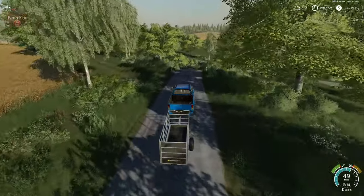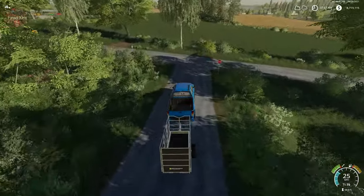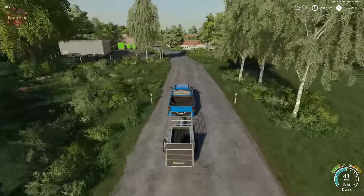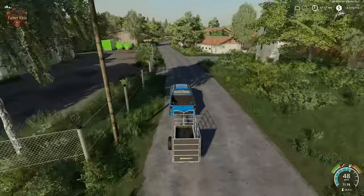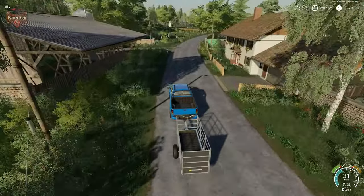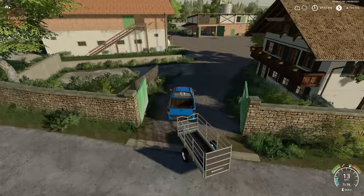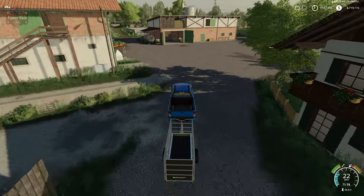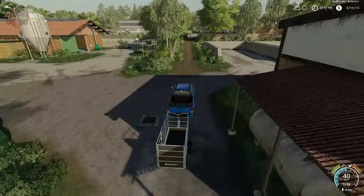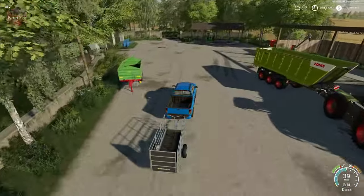We're going to head back to the farm and pick up our young bull. We could take the young bull down to the animal dealer and sell him for half the purchase price of a young bull, or we could put him in one of the young bull pens. The more young bulls we have, the faster they will just replicate on their own.